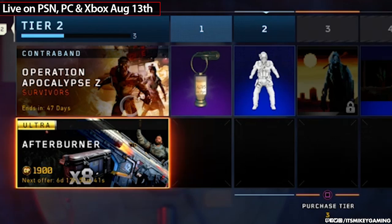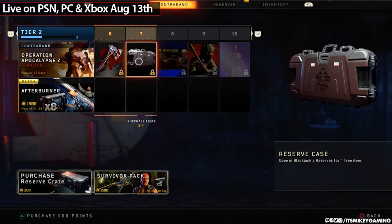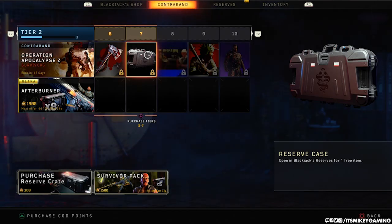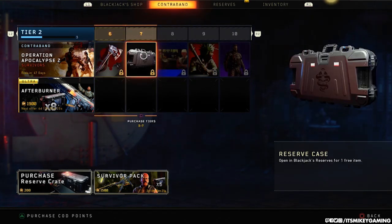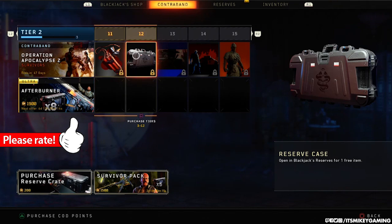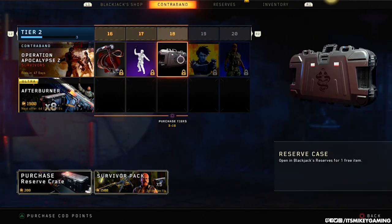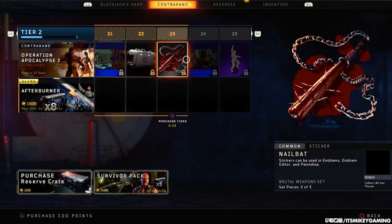Operation Apocalypse Z Survivors ends in 47 days. Let's just scroll through this thing — it's the usual, except right here: reserve cases, supply packs, supply drops, loot crates, whatever you want to call them, they have been added back into the battle pass, more than likely as filler just to take up more space. Every five blocks pretty much has a reserve case in it.